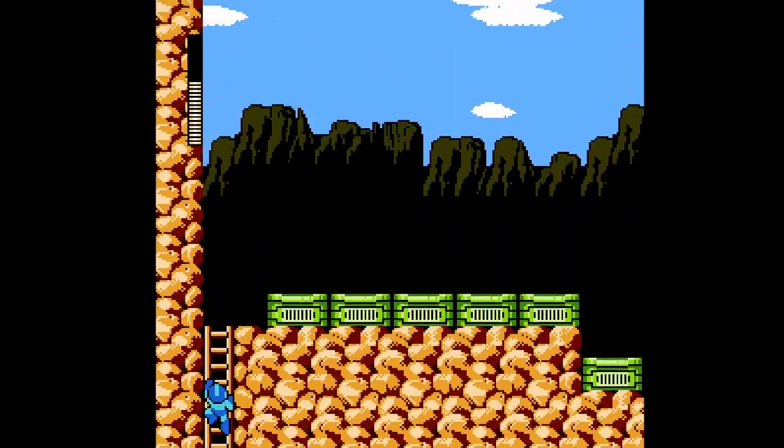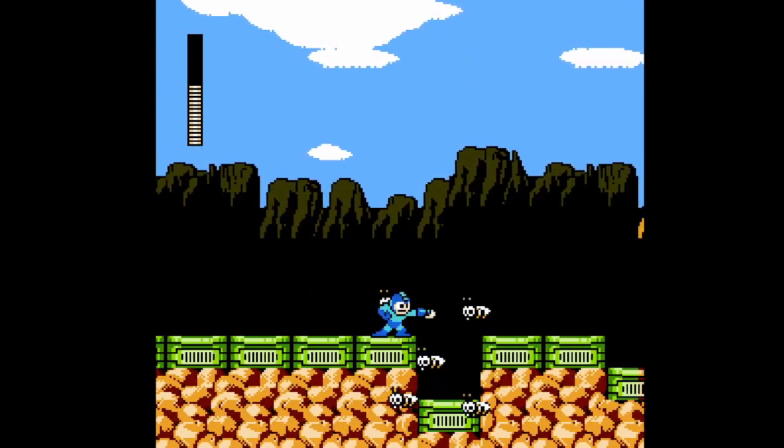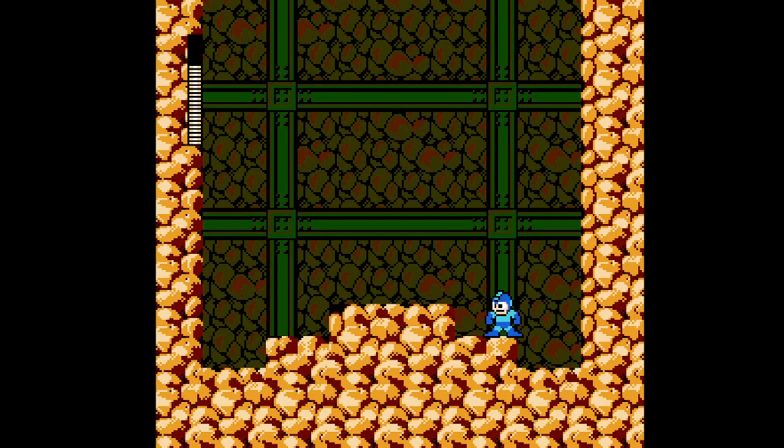Finally returning to the surface, we get a whole slew of Wanans to deal with. Walking quickly can work, but with the addition of a Havsubi, we're better off using that nifty slide we've been practicing all along. We'll need all the health we can get for our first encounter with Break Man. We haven't looked at the other fights with Break Man, but know that this is the most difficult one. The variation in height on the floor makes it much more difficult to slide and avoid his jumps and shots.